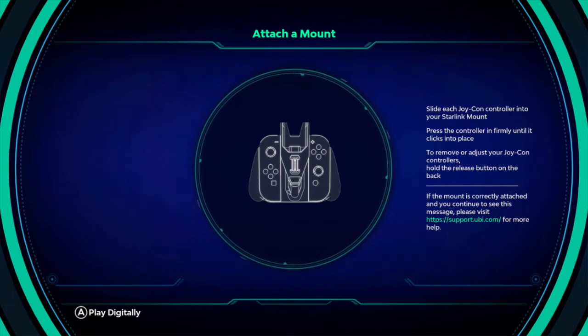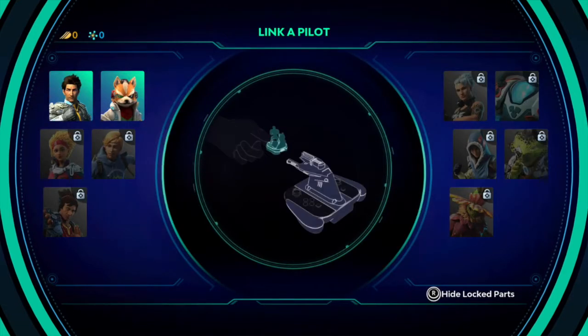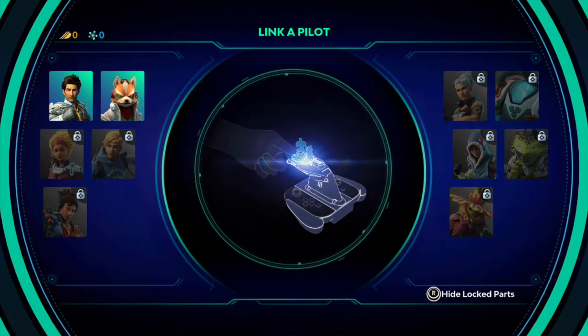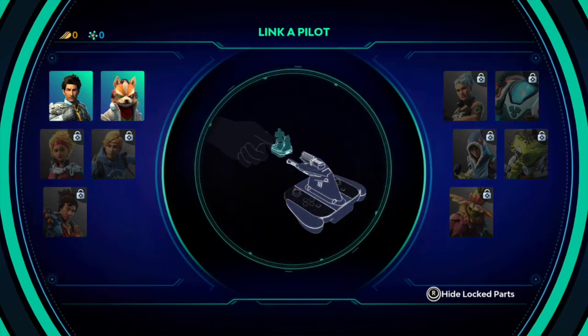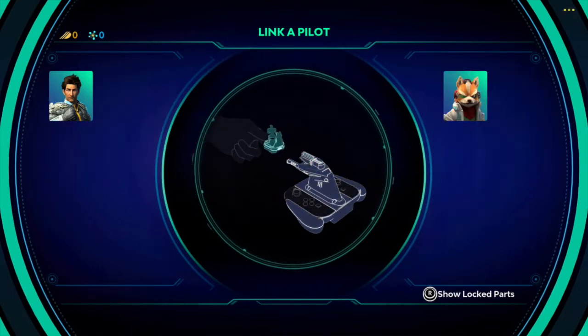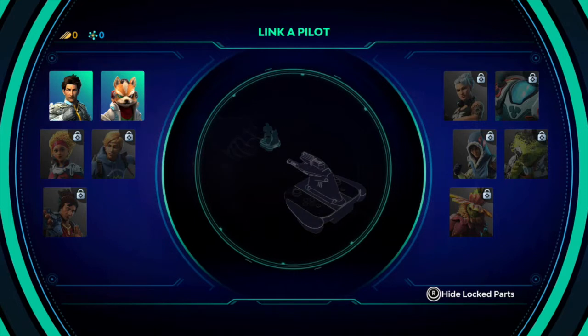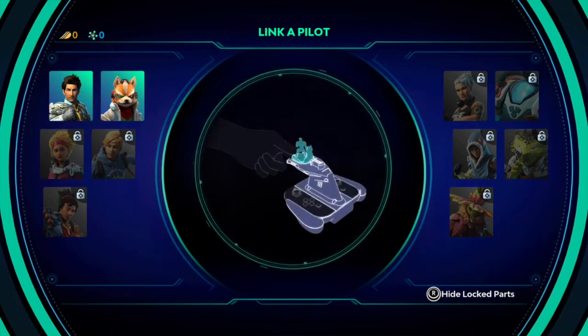I'll go ahead and click the Joy-Cons in — and it immediately recognizes them. Here are the pilots you have, including all the pilots you'll be able to play — the others are locked. You can toggle locked parts and show them. Now I'm going to slide Fox into the slot on the front of the controller mount. Watch what happens when I do this — it's really cool.